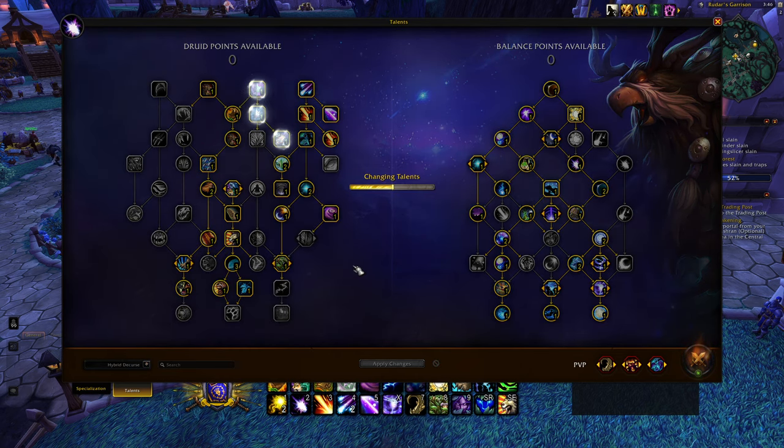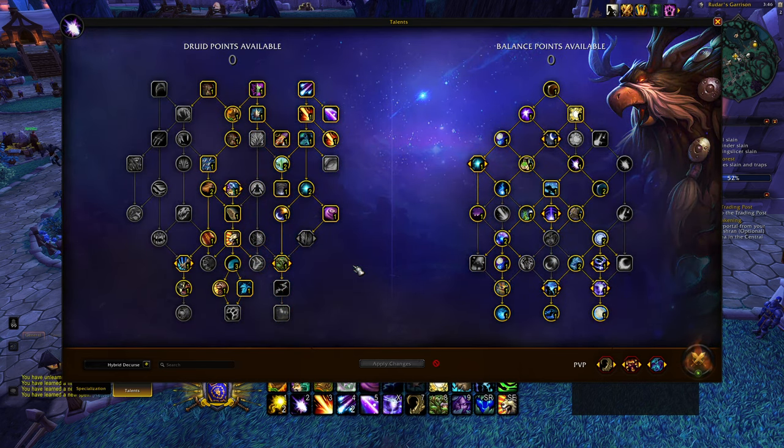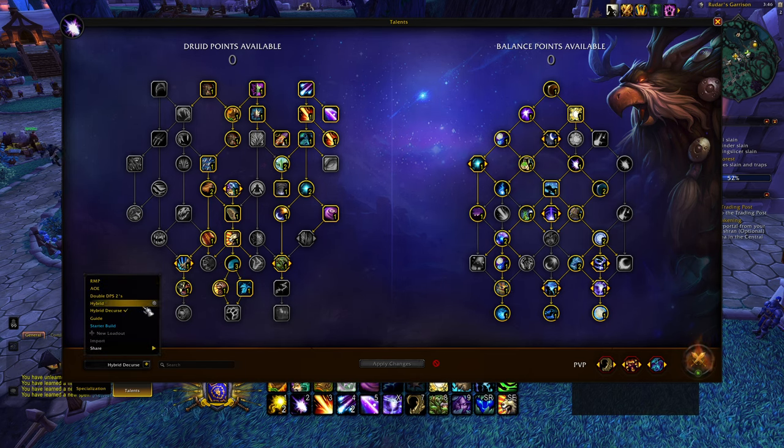Next is the decurse build — it's the same build but what you play into warlocks and shamans. You're going to decurse Curse of Tongues, Curse of Weakness, Havoc, and Hex. Those are the four things to look out for. You can look them up on Wowhead. Decursing these can massively swing the game in your favor, especially Hex — definitely run this build into shamans.